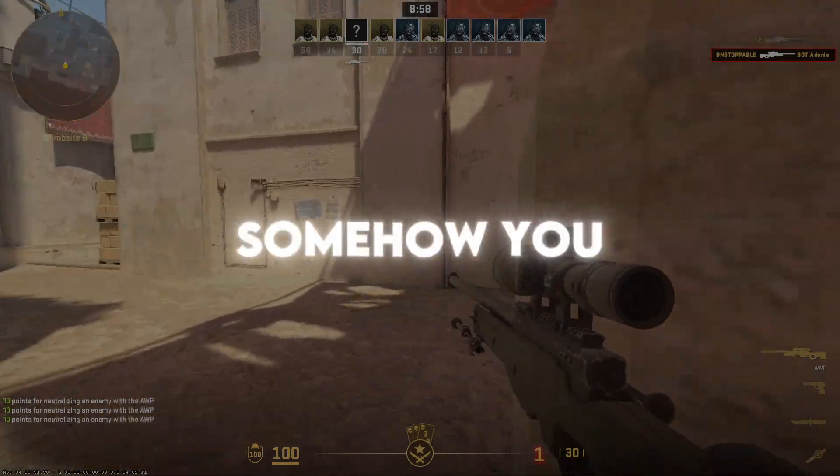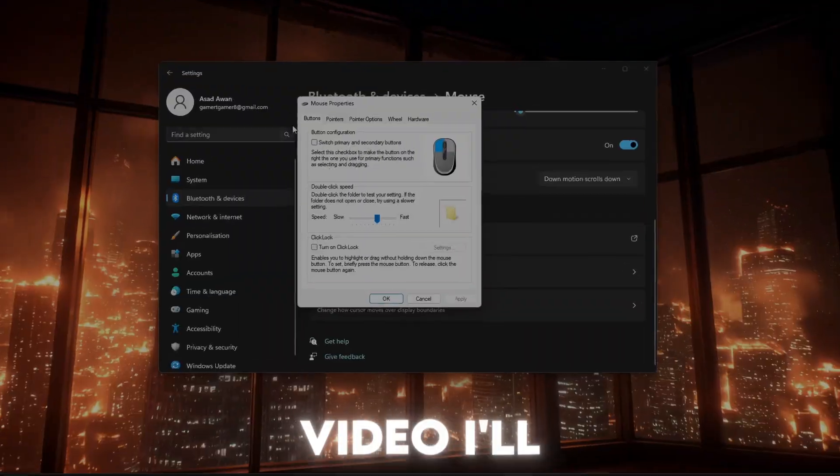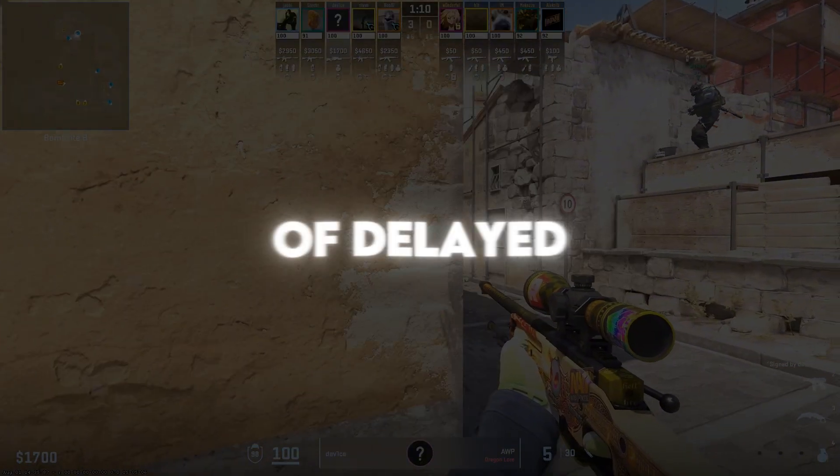Ever pre-fire a corner in CS and somehow you still die first? That might be input lag. In this video I'll show you what it is, what causes it, and how to make CS feel instant instead of delayed.